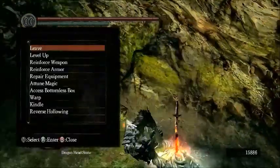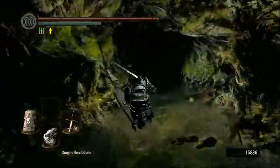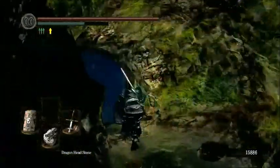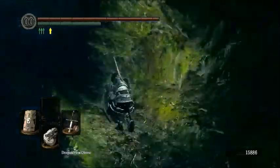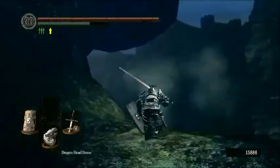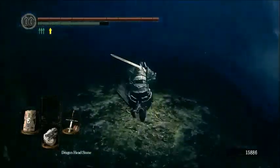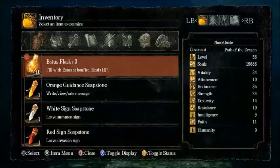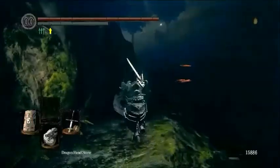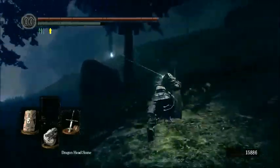Now we have the bonfire lit and we can run back this way. There's actually another, weaker Hydra in Darkroot Basin — that's really all the Hydras there are. He's confined to his little pond zone. Although when you're approaching him, he does constantly fire water projectiles at you. You can see we have six Dragon Scales — that's worth actually less than one rank, unfortunately, so we're going to need to get a few more Dragon Scales.